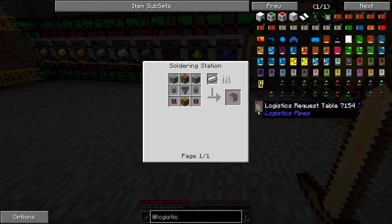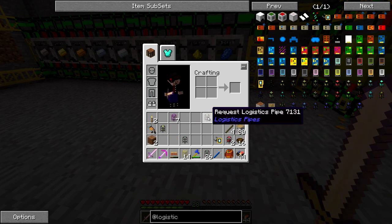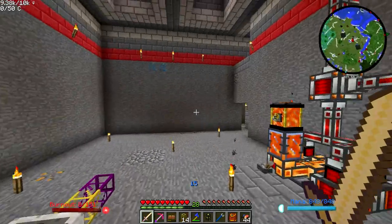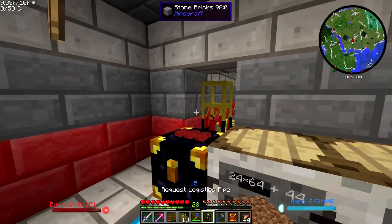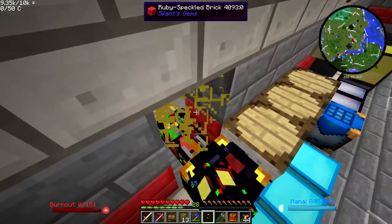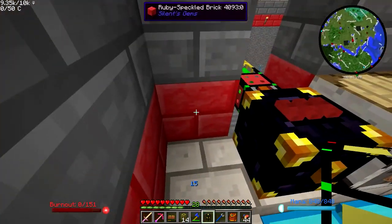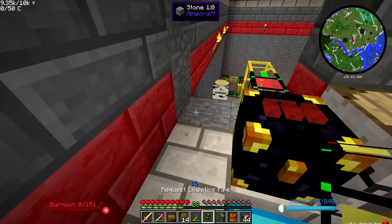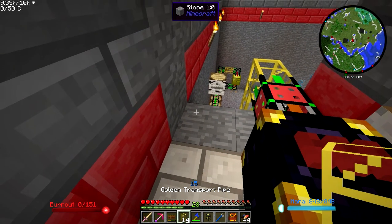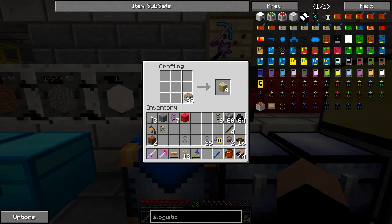One thing I think I will want is this logistics request table, which looks kind of expensive. So I may not be getting that right away. For now I will take this request pipe and put it up there in the original room. That would connect to the ender chest. Kind of hate to make yet another hole, but I don't see many other options. Something like that, maybe, and then I can have a chest below it to store the stuff so it doesn't just shoot out.